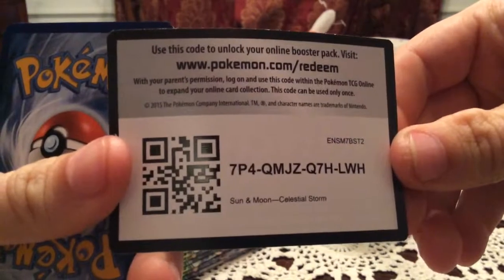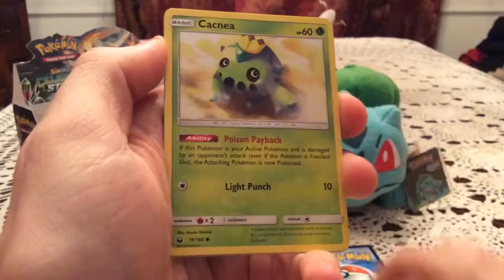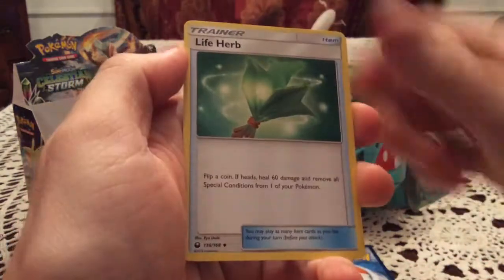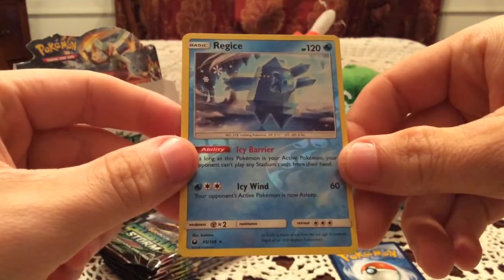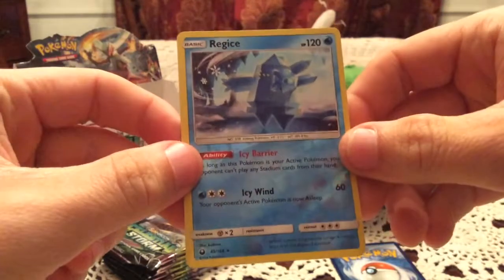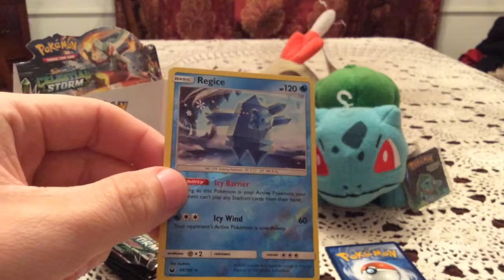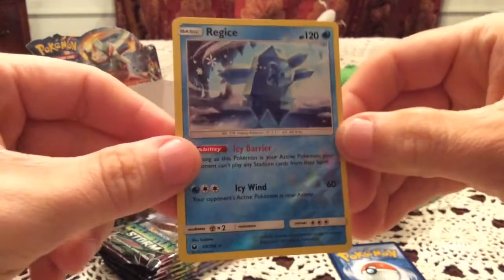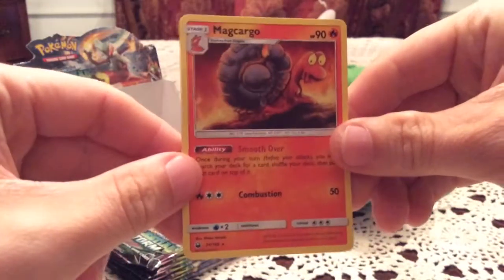Another code for you guys — need to make sure I give you guys at least ten since I didn't count part one. We got Mudkip, Torchic, Whismur, Cacnea, Love Disk, Pelipper, Solrock, and Life Herb. The reverse is Regice — I was thinking we pulled Regirock and Registeel but I don't think we got Regirock. Regice is a new one, very very nice, the reverses keep coming. The rare is Magcargo, a non-holo.